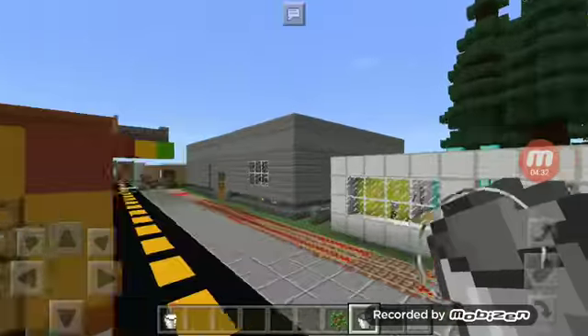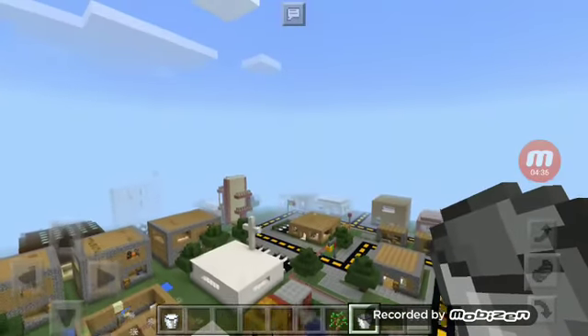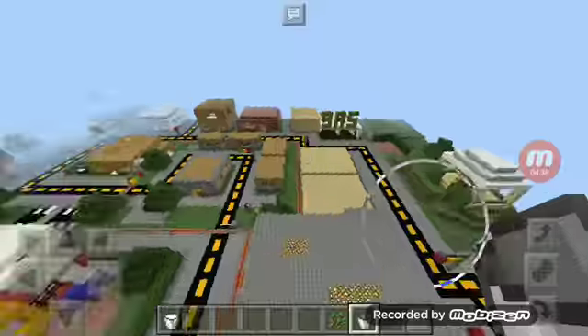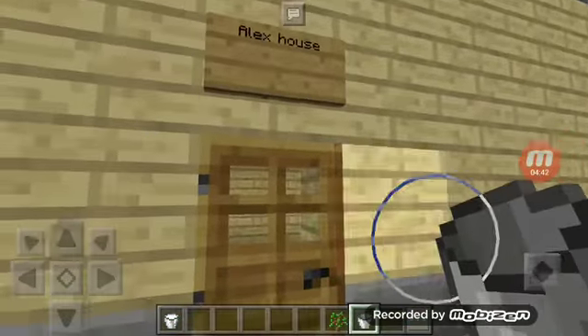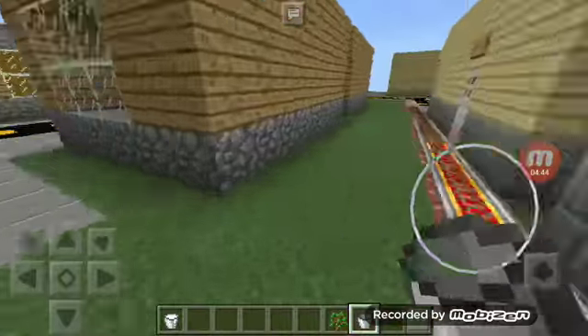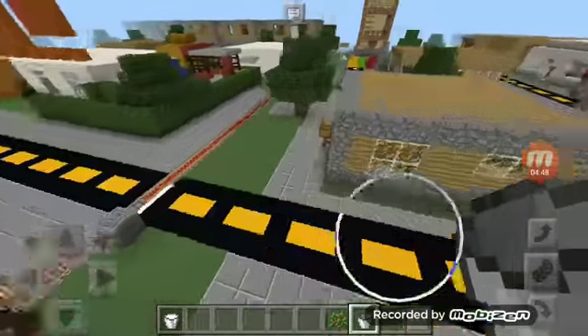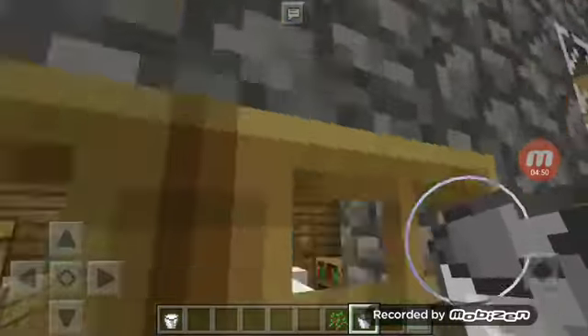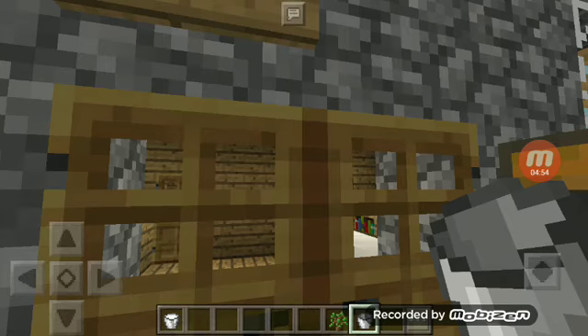Now I changed the rules around in this place. Only my friends can join this world, and I actually gave one of my friends a free house. I decorated these houses — remember they weren't decorated in part 2 or part 1. Here's my other friend's house.